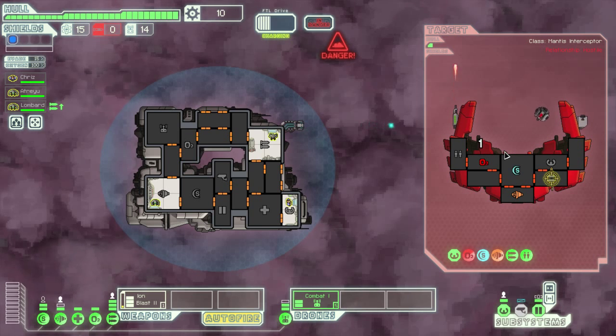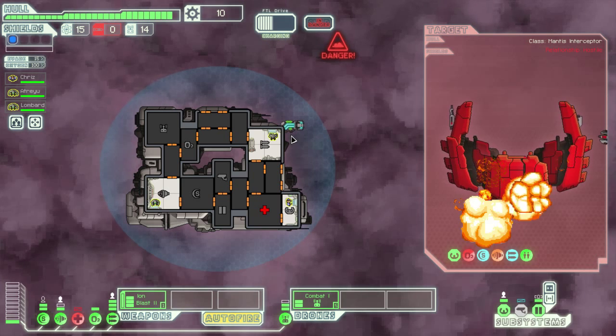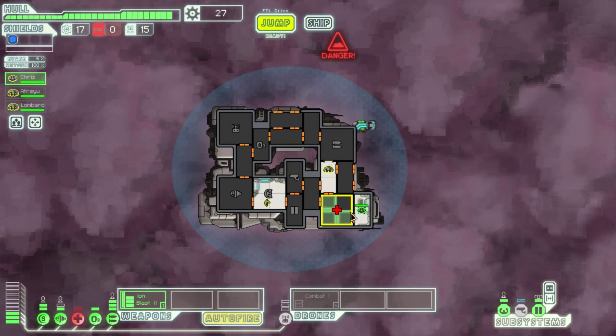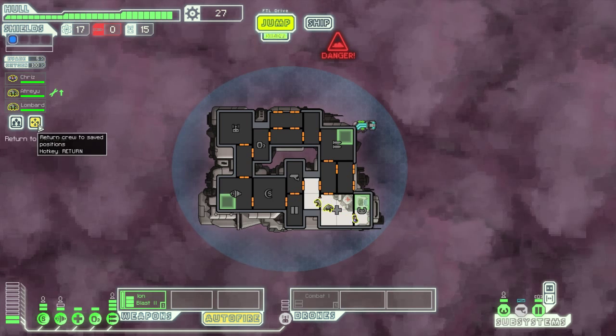Well, this looks like it's gonna be a good quick end. Our medbay's down. That's okay. Save everyone's positions. Everybody go and repair — get their repair skill up. Done. Everyone back to your stations.